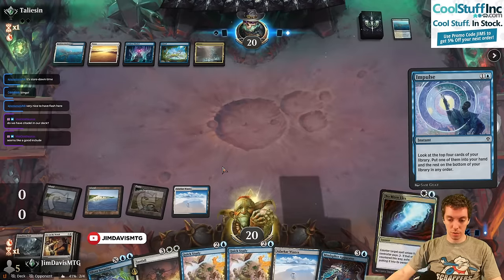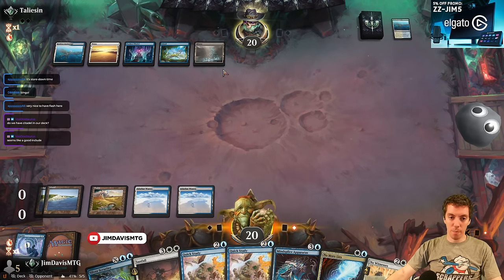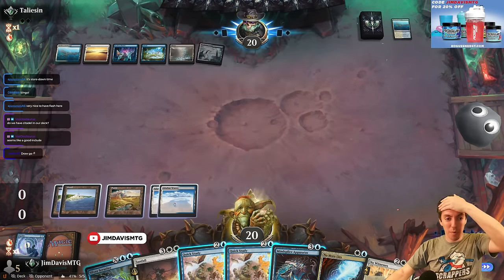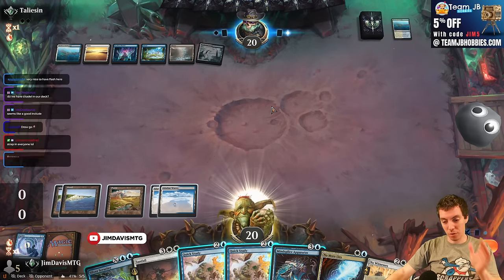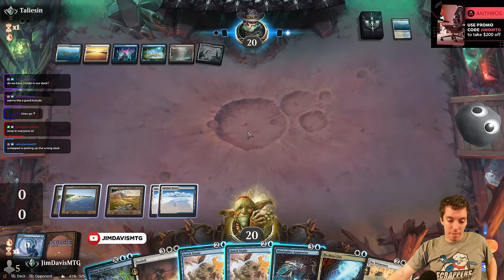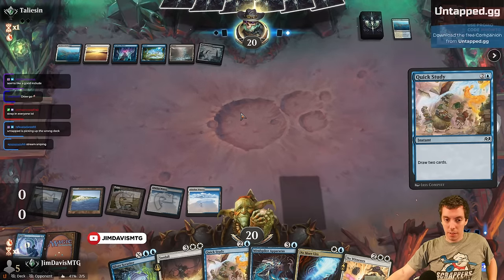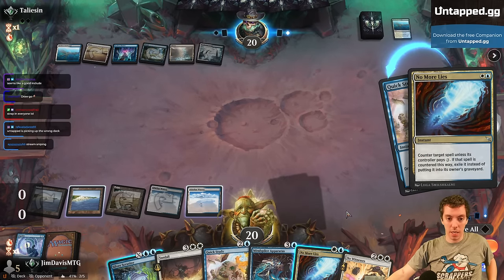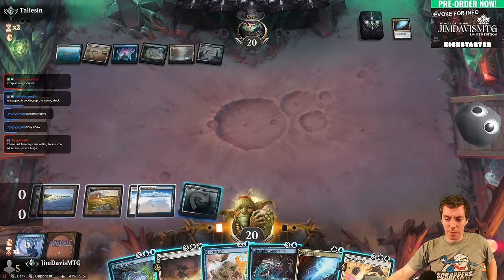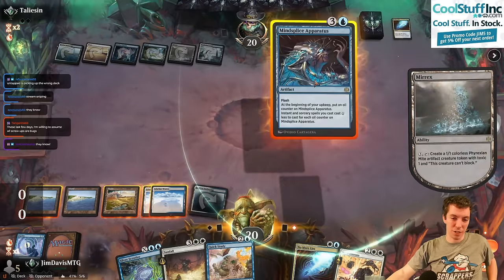Drawing Wraths isn't ideal but they don't make a Murix token — they actually had mana up and just screwed up. We need to make land drops. We'll cast Quick Study, we can discard the Wraths — it's fine. They should never counter us. We're ecstatic about this honestly. It's a weird mixture of plays but they just actually forgot the Murix token.